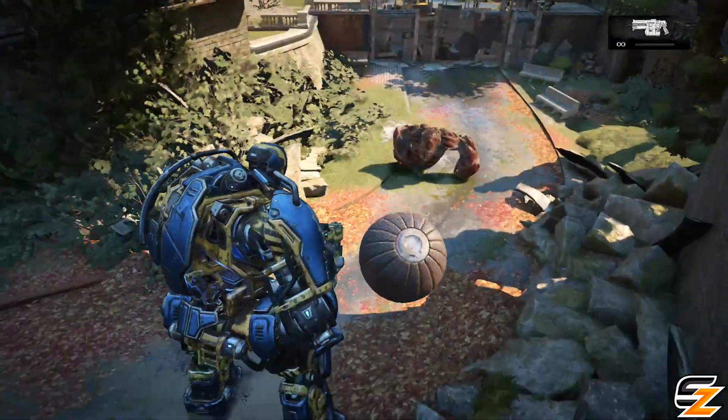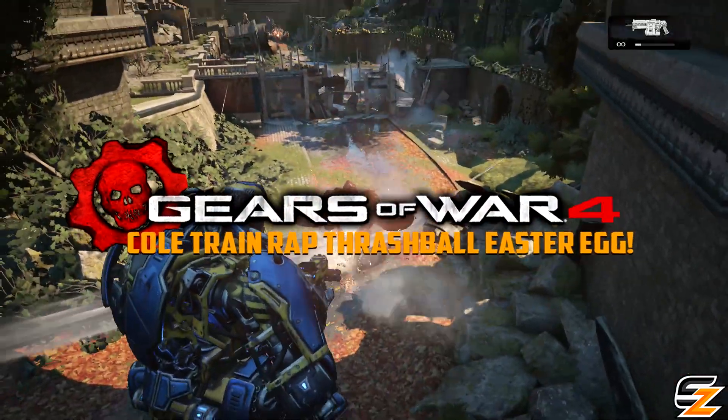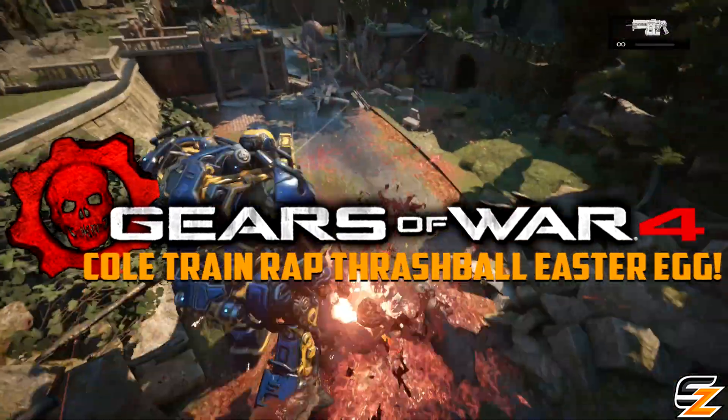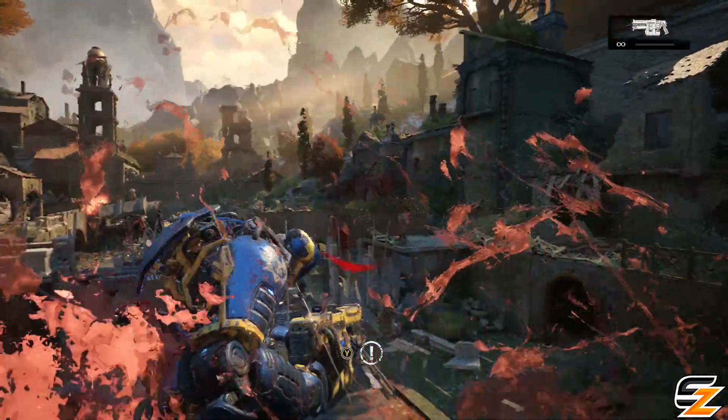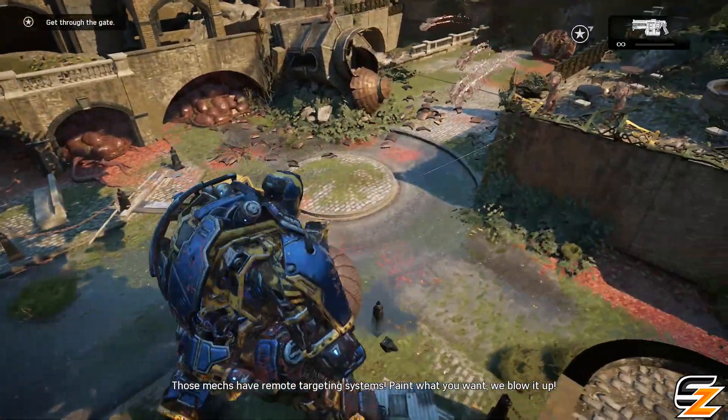Hey guys, it's here, welcome back to another Gears of War 4 video. Today we are going to be looking at a new Gears 4 easter egg, which is the Cole Train Wrappin' Thrashball easter egg — a true tribute to the return of an original character. Yes, it's the Cole Train. He's back, ready to fight once again.